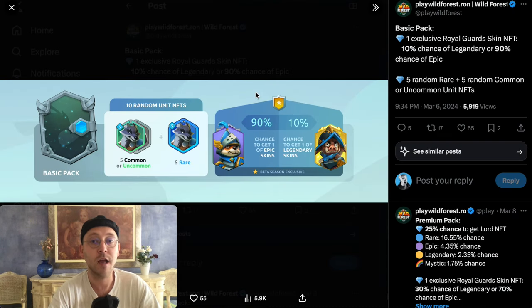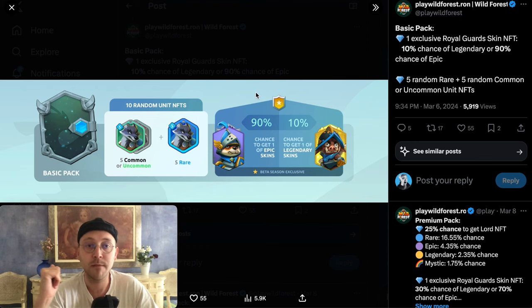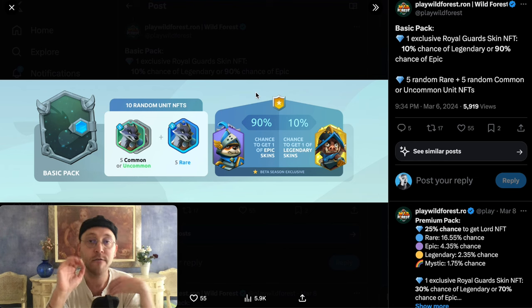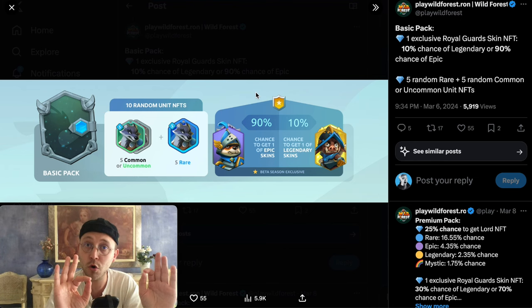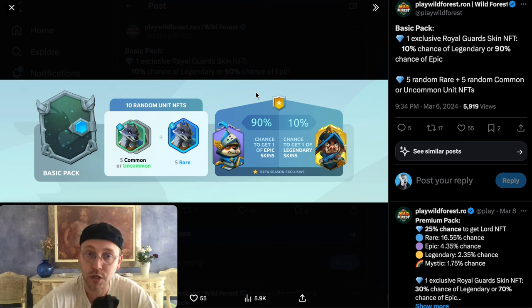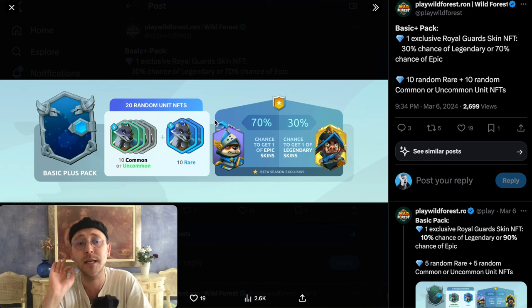In the Basic Pack you can get 10 random unit NFTs — five of them are uncommon or common, and five of them are rare. You also have a chance to get some skins: a 90% chance to get an epic skin and a 10% chance to get a legendary skin, so you're definitely guaranteed at least one skin in here.